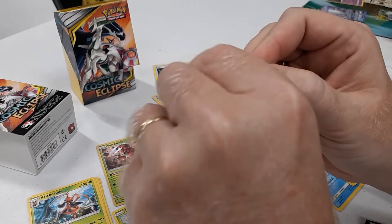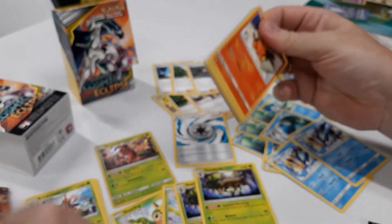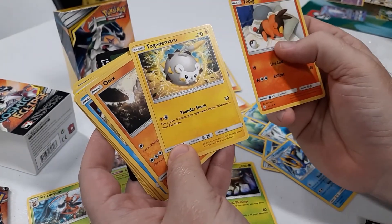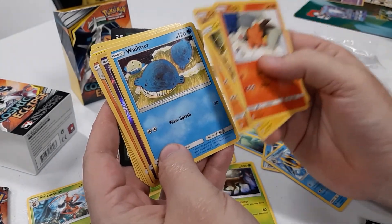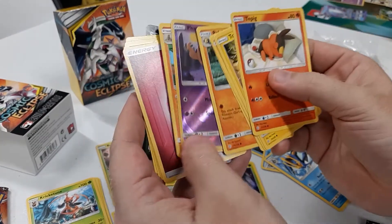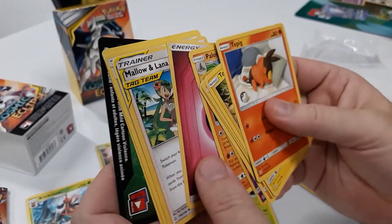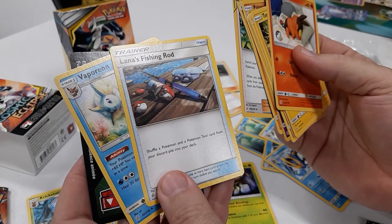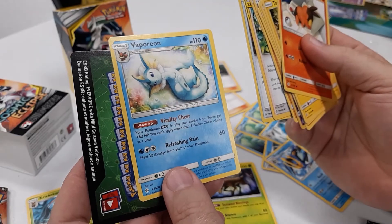Now I'll get into my booster packs. First pack: I got a Tepig, Tojdemaru, Onyx, 3 energies for 100, a Whalmer, Palpitoad, a Phantump in the reverse spot, and a Palosand — always interesting, nice HP but attacks cost too much. We also got a Tag Team Supporter of our own, Mallow and Lana, a Lana's Fishing Rod, and a Vaporeon which looks like a pretty decent non-rare.